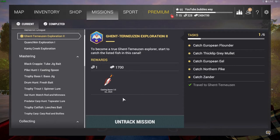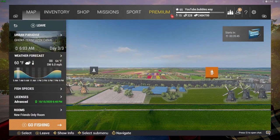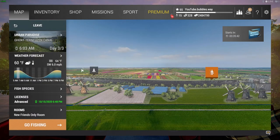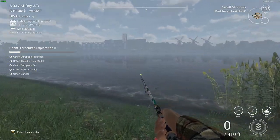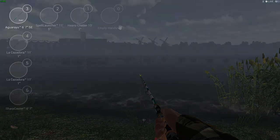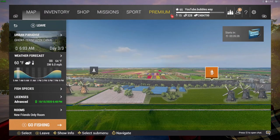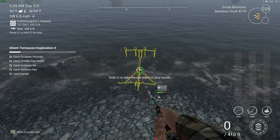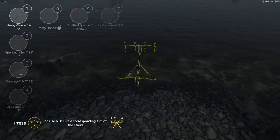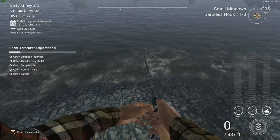We've done Exploration 1; this is Exploration 2. I've got all my gear set up. For Exploration 1 I was on the left, and now I'm over here on the right to see how well we do. I need to go pick up my rod stand — nobody saw that. I'm going to get set up, cast out a few rods, and I'll show you all that good stuff.